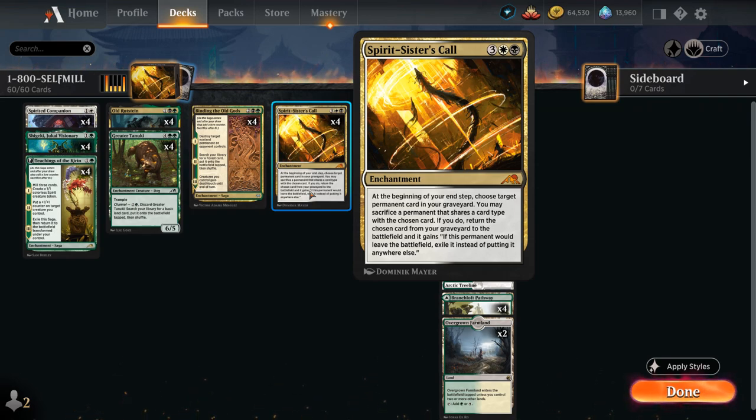Spirit Sisters' Call says: at the beginning of your end step, choose target permanent card in your graveyard, then you may sacrifice a permanent that shares a card type with the chosen card, and if you do, return the chosen card from your graveyard to the battlefield — except if that permanent would leave the battlefield, exile it instead of putting it anywhere else.